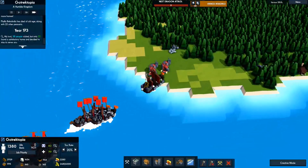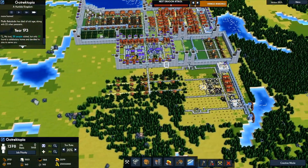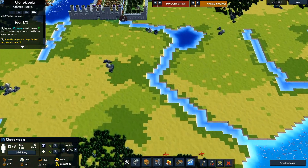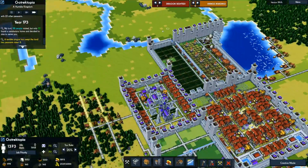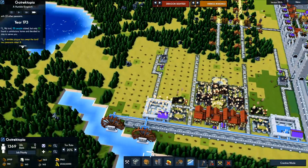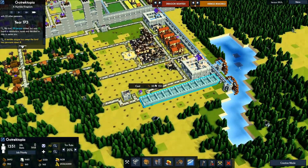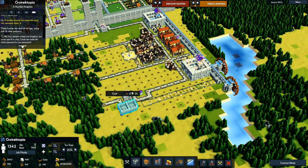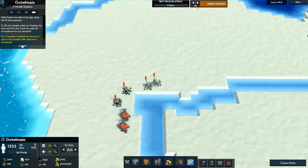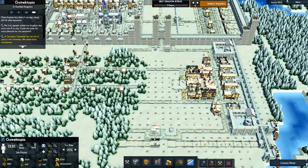Vikings — where are they coming from? Okay they're coming from over there. Here come some dragons. Oh, we may need to worry about that too. Dragons are dead, vikings are still coming from our most vulnerable position.